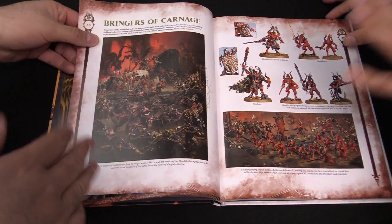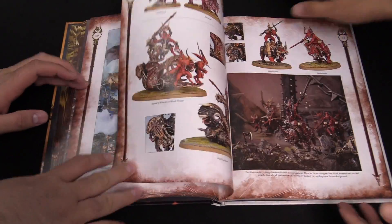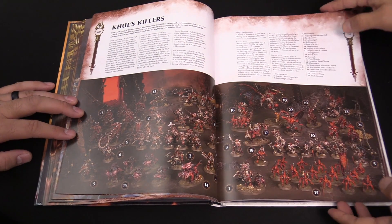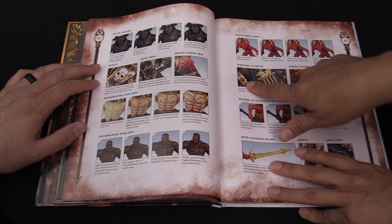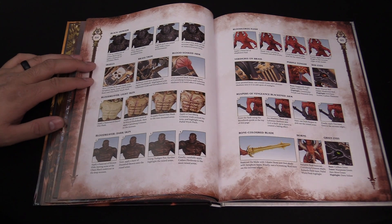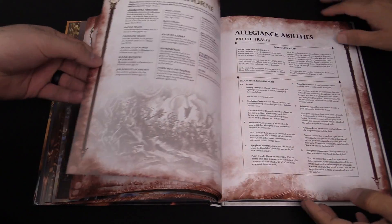Moving on, we get all the units. There's more on Khorgos Khul, some champions, leaders, and the different Gorechosen — which are pretty cool. We get to the art section with all the new stuff, including the new Skulltaker, now in plastic, and the new Blood Master — the new Herald of Khorne — who will make your Bloodletters really good. You also get a sample army. There are excellent painting tutorials showing how to do the verdigris rust around the brass — great tips for getting your models up to snuff.